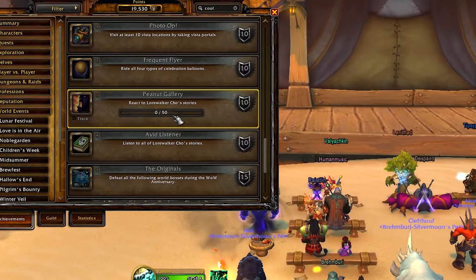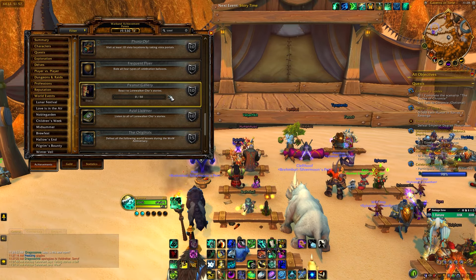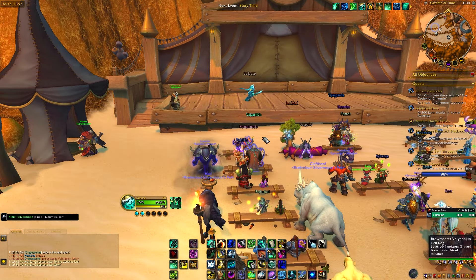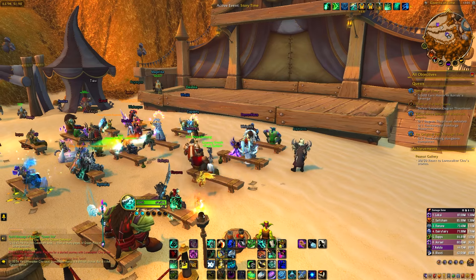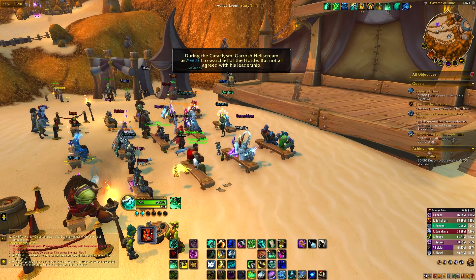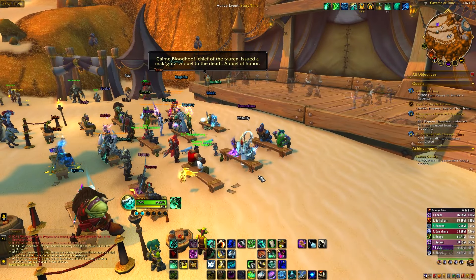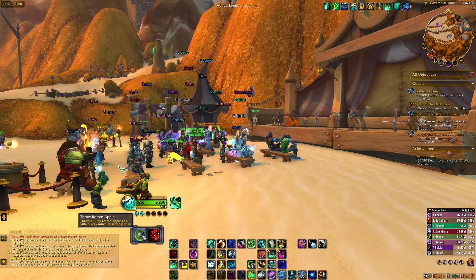The final achievement, Peanut Gallery, is the hardest and takes time and luck. You have to react to Laura Walker Cho's stories 50 times, and you can only do this when the Story Time event is active. The event rotates every 15 minutes — Story Time, Fashion Frenzy, Mount Mania, then Story Time again. React by pressing the button that appears on screen and spam it when multiple apples or reactions are available.